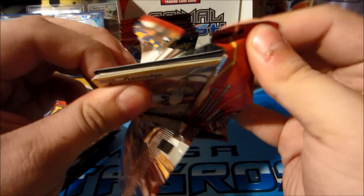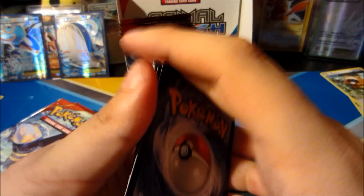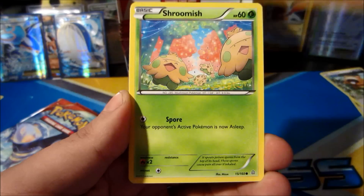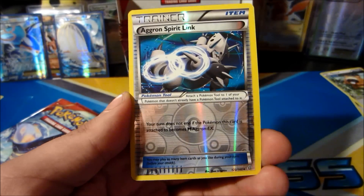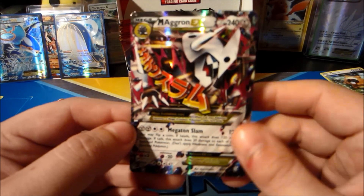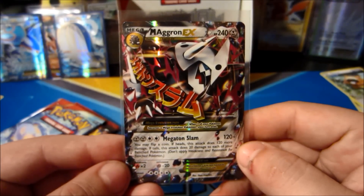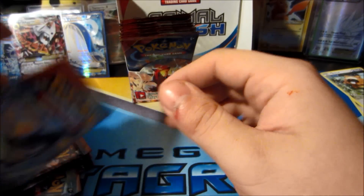Next up we have a Primal Groudon pack - let's see what we can get. I've definitely felt that glossy gloss! We got a Meditite, Haunter, Shroomish, Marill, Nidoqueen, Seedra, Aggron Spirit Link - very nice. And the ultra rare is a Mega Aggron EX to go with those Aggron Spirit Links - that is hilarious! I really want this in full art form. Awesome pull - Mega Aggron EX, definitely one I wanted.